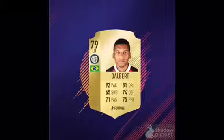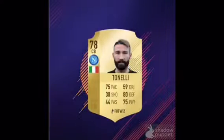Next up we have Dalbert. As you can see from his player pick, he was at OGC Nice — a 74-rated card at the start of FIFA 17 and then upgraded to 77. I predict another upgrade to 79, with 92 pace, 74 defending, 75 physical, and 81 dribbling. That is a really good left back card, pretty underrated as well. I'd advise you to use that as one of the best Calcio left backs.